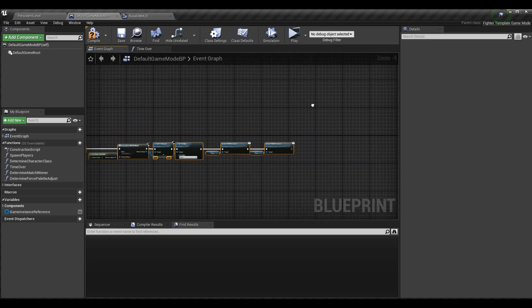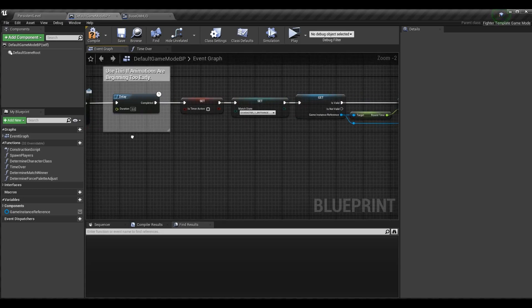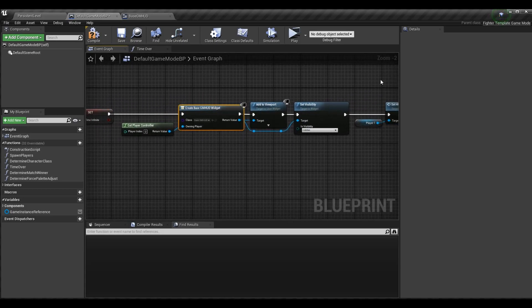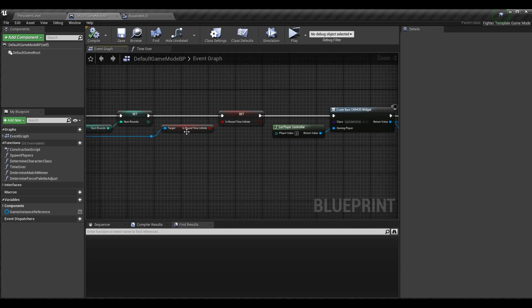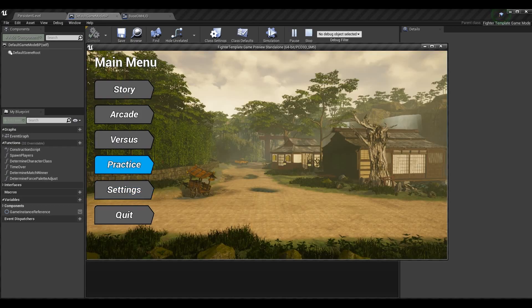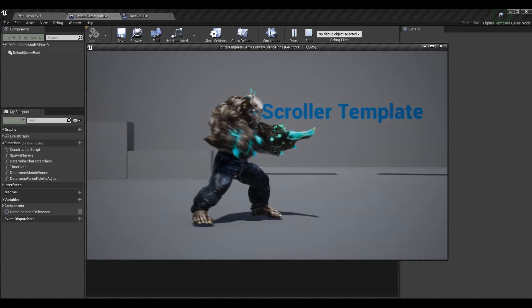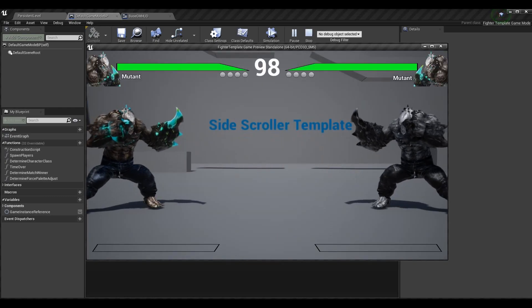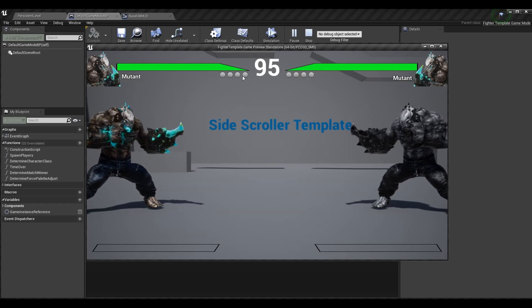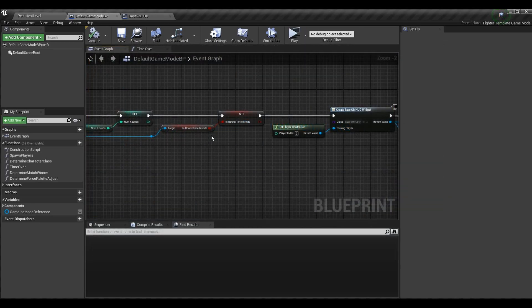I'm just moving the HUD logic over to clean it up. Now we can do this logic on the game mode HUD's event construct rather than sending out a separate event to say the HUD is ready. This has no actual change in behavior — for example, if I select four as the number of rounds and load my stage, you can see four icons up on the HUD for each round we have to win, with no lag or delay in displaying the HUD.